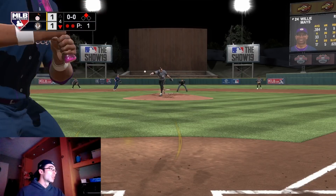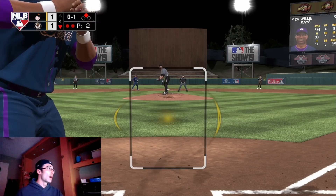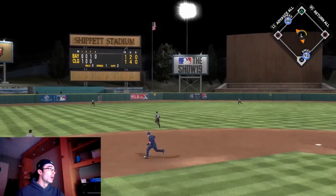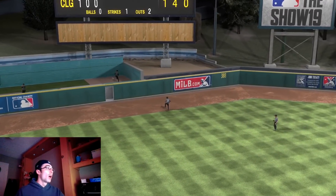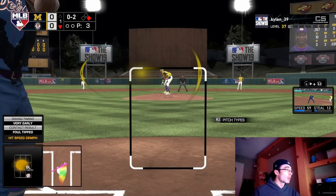As Trevor Story sends one into the gap, I need to continue this rally — it's the bottom of the fourth inning with two outs. I have Willie Mays up, who hits lefties a lot better. The opponent hung a changeup — middle inside from Pat Neshek — on a 0-1 count. Sometimes you just have to react to the off-speed pitches. I used a regular X swing and hit it with a good amount of power and walked it off.